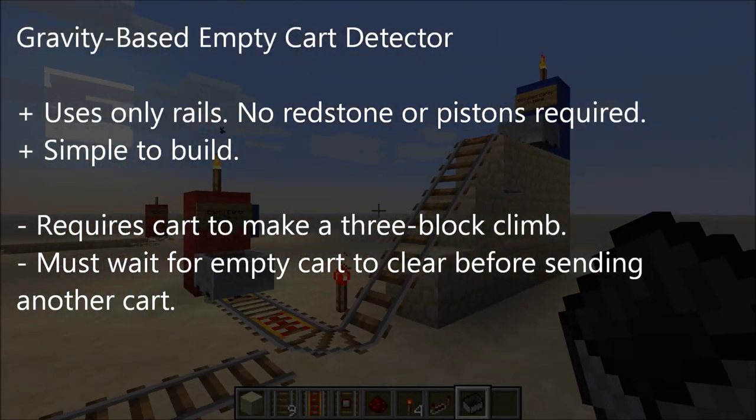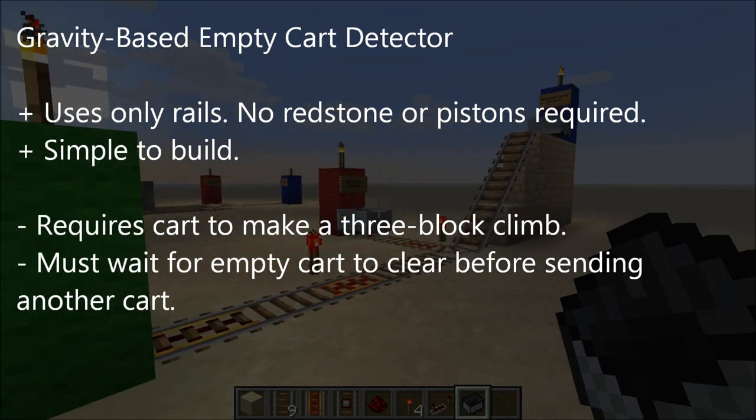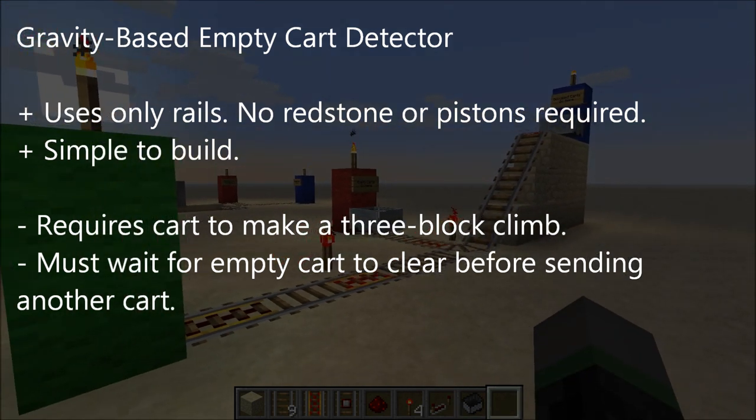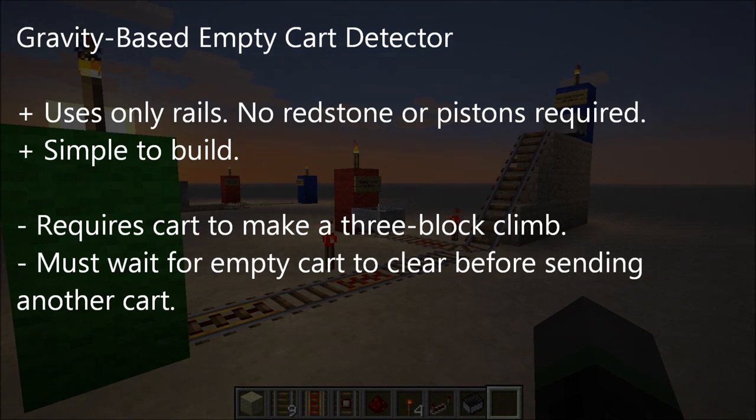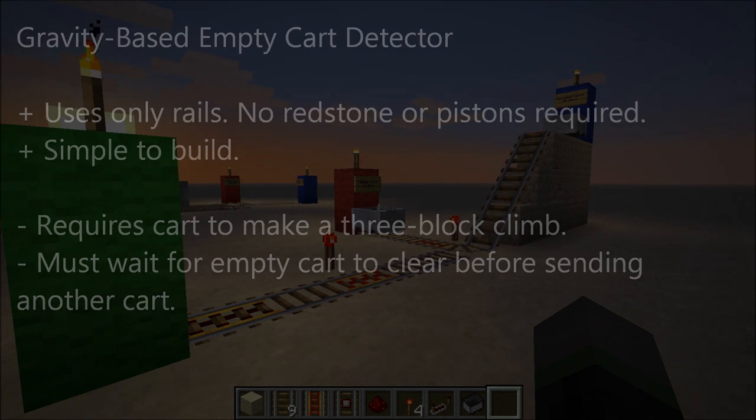The advantage of this cart detection method is that it only uses regular rails — you don't need any redstone circuitry or complicated pistons here. That makes it very simple to build. But the disadvantage is that it requires the cart to make at least a three-block climb, so you'll have to find some way of accommodating the vertical nature of this detector. Also, you have to wait for the empty cart to fall back down before sending another cart.